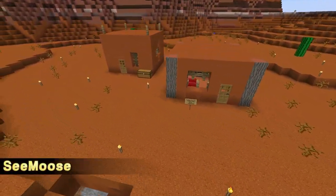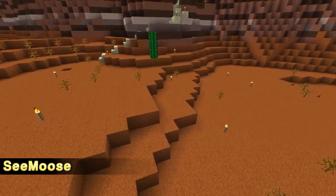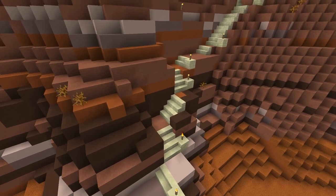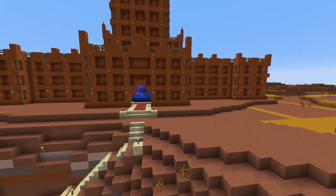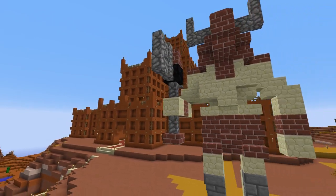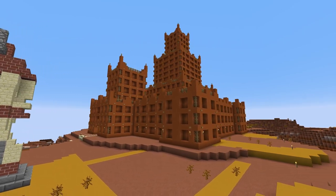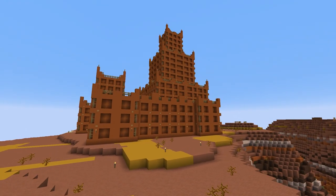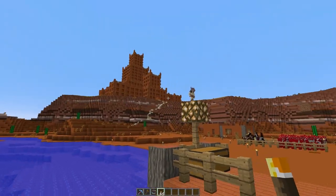Sea Moose's build is called Clay Castle. He started it back in March, forgot what it was supposed to be, so now it's a castle. He probably claimed this land because mesa biomes were brand new when we started this map — everybody was searching for one — and then he just never came back.